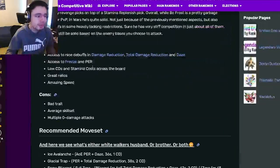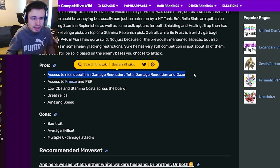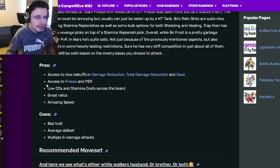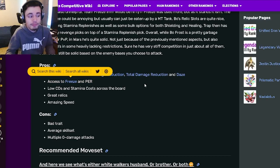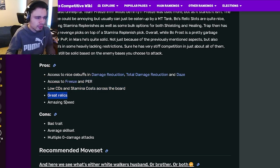So now let's go down to the pros and the cons. He has access to nice debuffs and damage reduction, total damage reduction, and Daze — all of those are pretty great. He also has access to Freeze and Positive Effect Removal, which is really good. He has low cooldowns and stamina costs across the board, great relics, and amazing speed. Those are some really big pros.